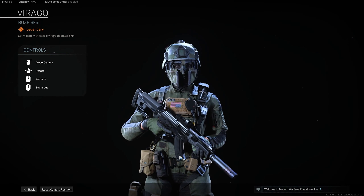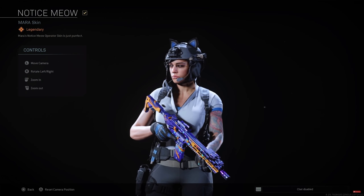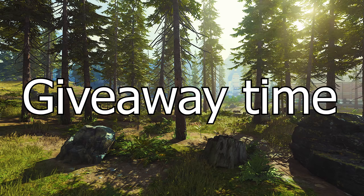Rose Vigoro, Season 4 Rose Operator Bundle — and you also get Snafu, who's another good boy. Mara Notice Meow, Season 5 Kawaii Cat. And now it's time for the 5th giveaway of this year.